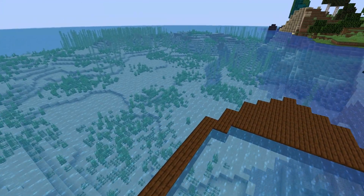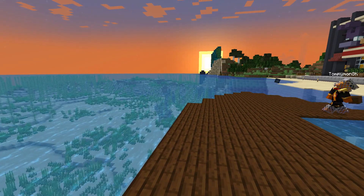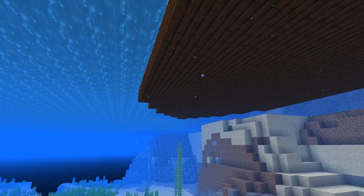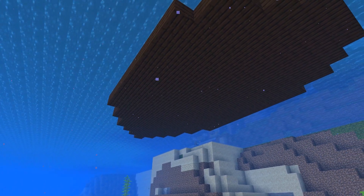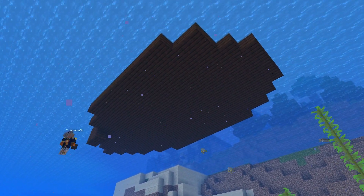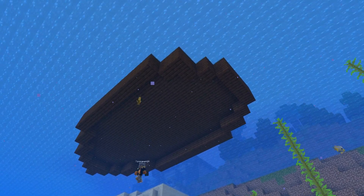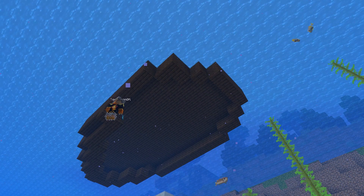Right now I am building the keel of the ship — so this is the keel. I am using the replay mod; my server is modded. Now we're going underwater and we are going to be building the keel. This is the bottom of the ship and this is what keeps the ship afloat. There is storage on the bottom here, and this is also where the brig — the pirate jail — is.